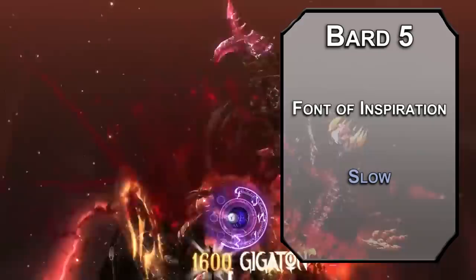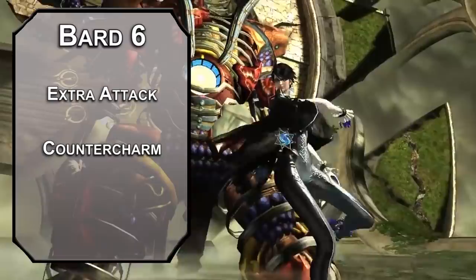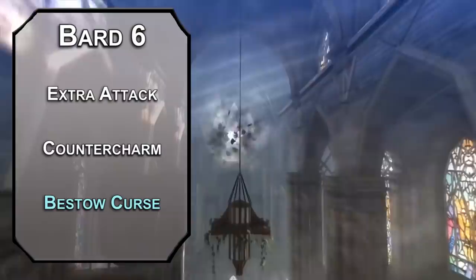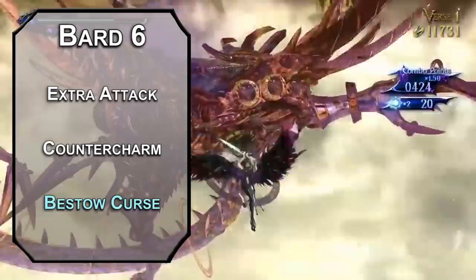For more damage, 6th level Valor Bards get an extra attack, letting you make 2 attacks instead of 1 with your action. You also get Counter Charm, letting you spend an action to give your allies advantage on saves against being charmed or frightened with some sweet dance moves. For this level's spell, Bestow Curse forces a Wisdom save on a creature. Failing it, you can curse them with disadvantage on checks and saves of one kind, disadvantage on attack rolls against you, a Wisdom save every turn or do nothing, or an extra d8 necrotic damage from each of your attacks. Unless someone removes the curse or you lose concentration, they're stuck like that for a minute — a bad minute can ruin a day.